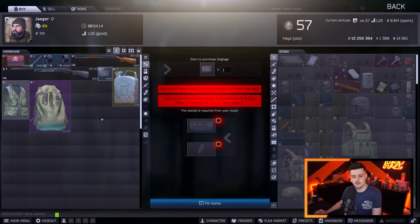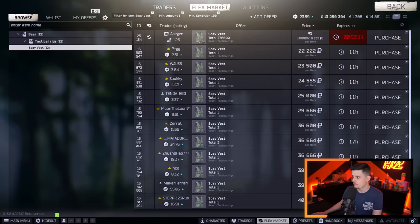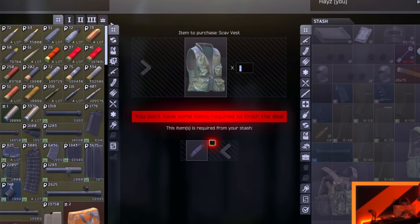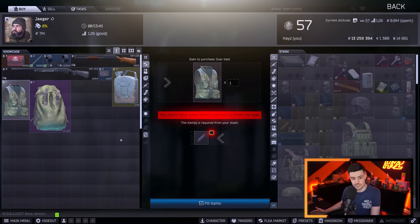For those doing Setup and Punisher tasks where you need a Scav Vest, people forget that you can just buy a Slickers bar for 8–9k and trade it 1-to-1 for a Scav Vest. So literally 9k for a Scav Vest for your Punisher and Setup tasks. The flea market price is around 15–20k or more. Just buy Slickers, trade it, and you've got yourself a cheap Scav Vest — saving yourself 15 to 20k.